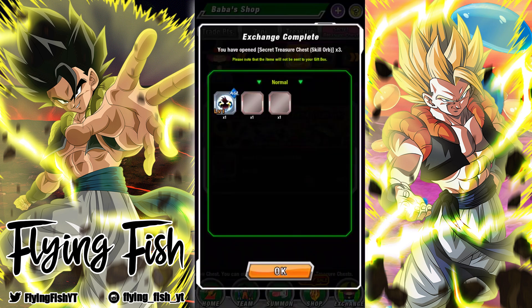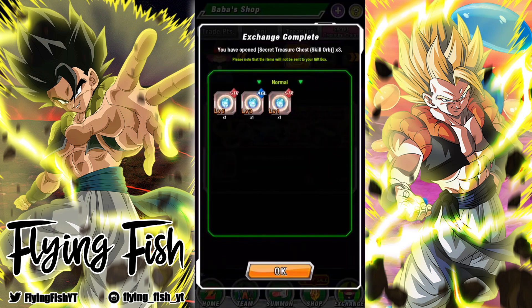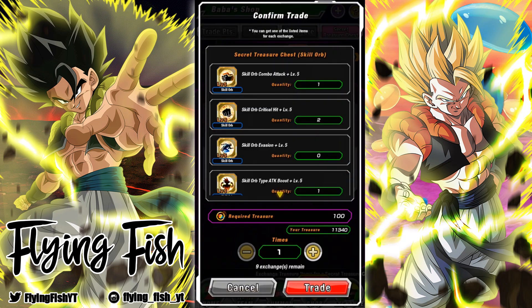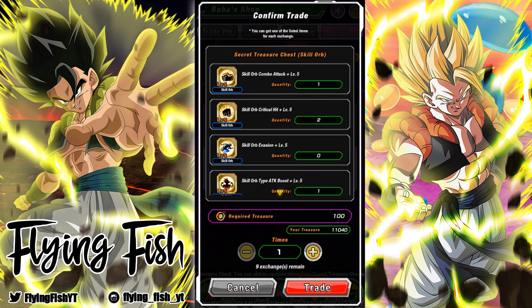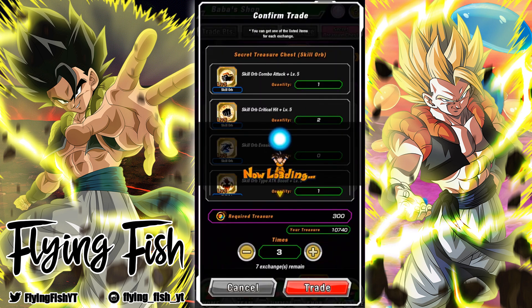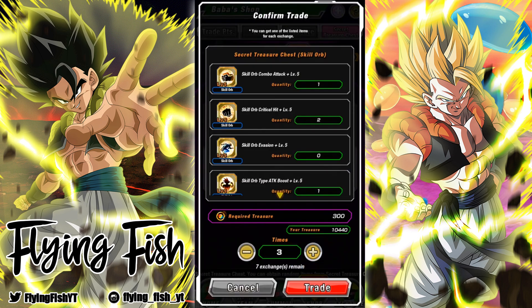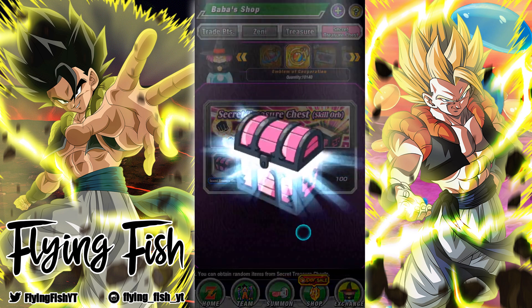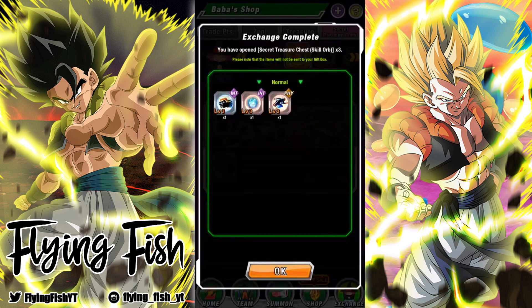Obviously we're looking for the level fives. I'd really like to get a level five STR Additional for STR Super Vegeta when he comes out. Also, I still have not gotten one of those level three Crit and Additional emblems — those would be really cool. But I've gotten two of the three Crit and two Additionals, and I'm not sure what the odds of that are.